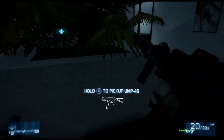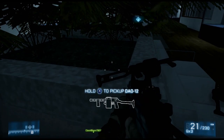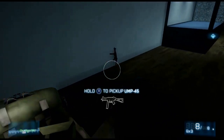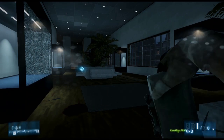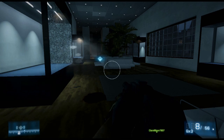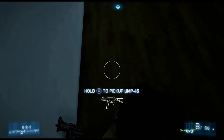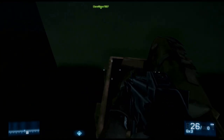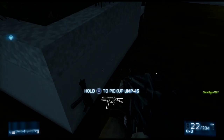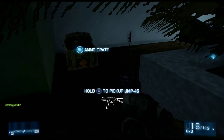The ammo crate is right here, so we can finally top up. This is where you can try out some of the guns, but they're not really any good. This is another shotgun. And this is the UMP-45, but it doesn't have any sights or anything. So while it might be pretty good, it just doesn't compare to what you've got.